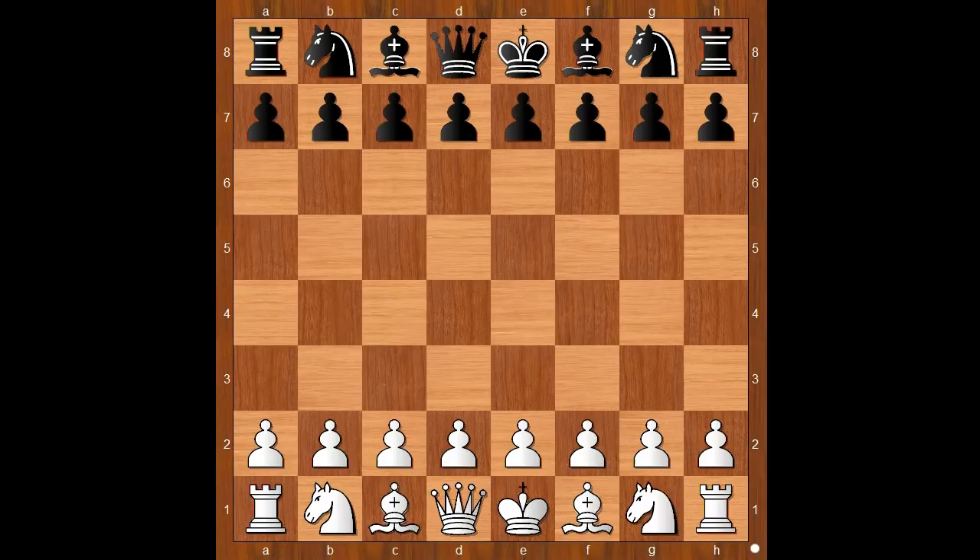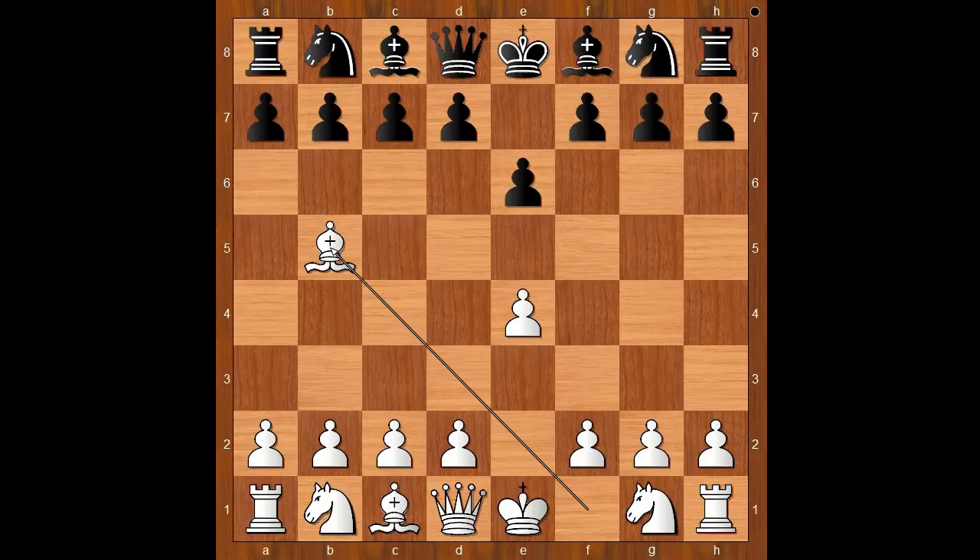Henry Bird had the white pieces and he started with E4. Joseph Harrell played E6, going for the French defense. What would Bird play against the French defense? He didn't like what was available on the market in those days, so he invented his own variation: Bishop to B5, the Bird variation.